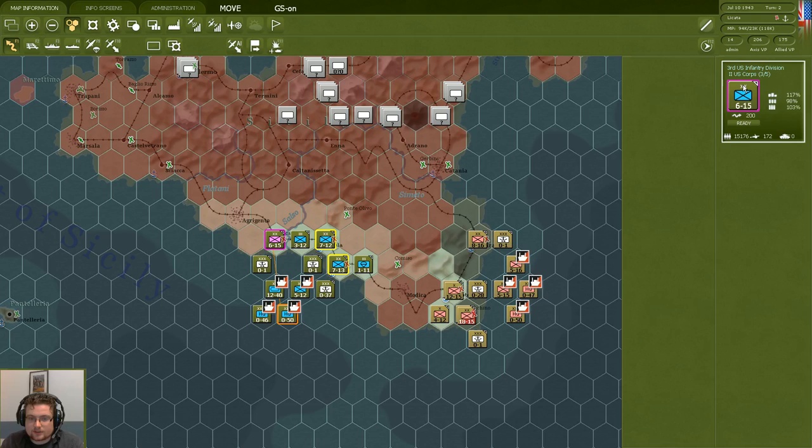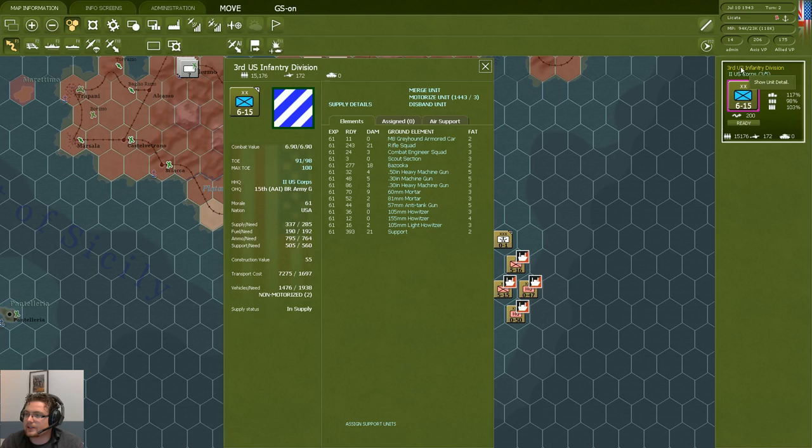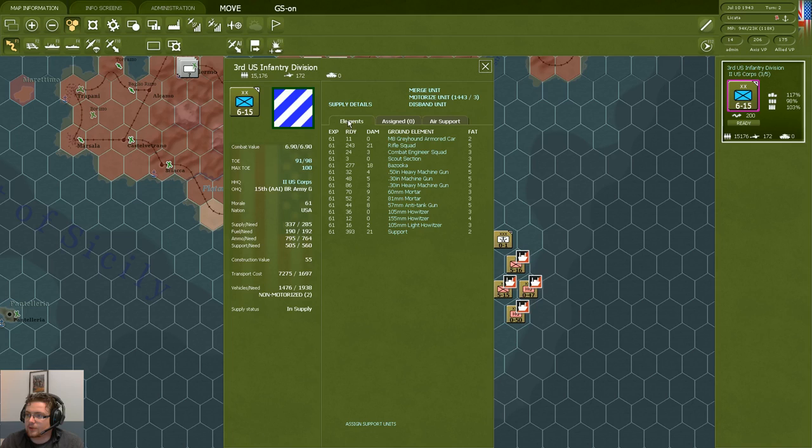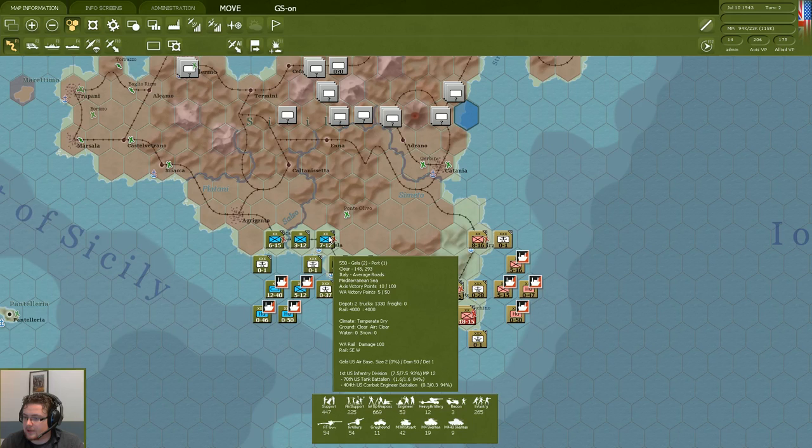The counter is a standard NATO counter indicating the type of unit. The two crosses indicate we're dealing with a division here. If you want more information on the unit, you can select it — you get a more accurate combat value number which is not rounded as on the counter, supply information, the different elements, any air support available, and units assigned. You also see the amount of troops: in this case over 15,000 infantry, 172 guns, and zero tanks. You can get even more detailed information by hovering the mouse over the counter to see all types of units that make up the force.